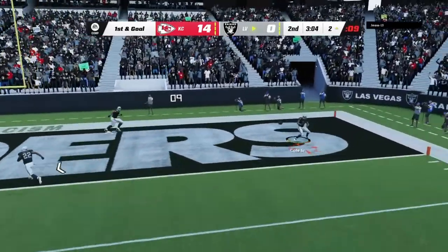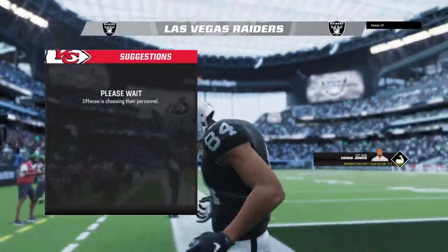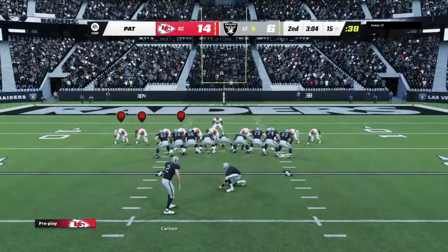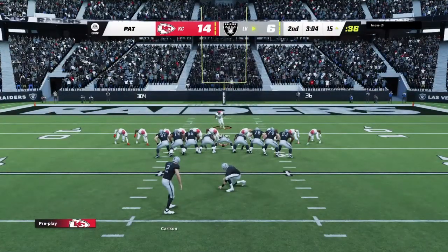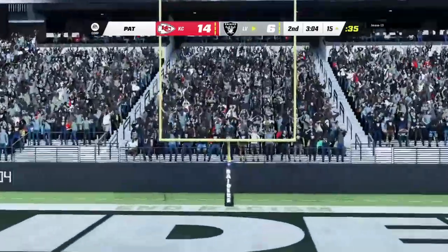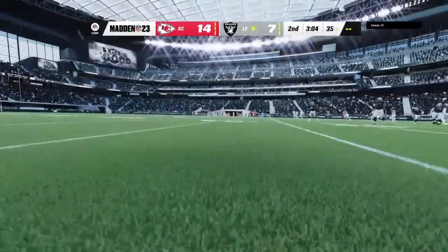Carr to throw, and this is caught — touchdown, Raiders! Keelan Cole with a 2-yard touchdown grab, and the Raiders have got it back to where they can score. Extra point by Carlson is up and good, and that will make our score 14-7.